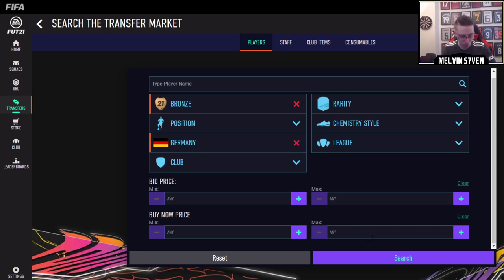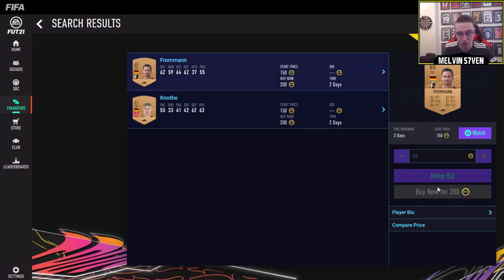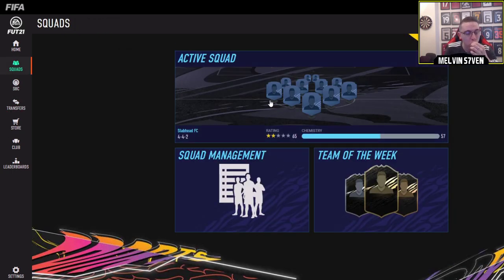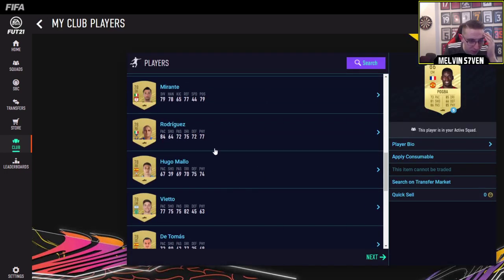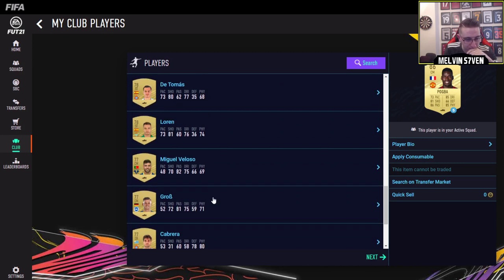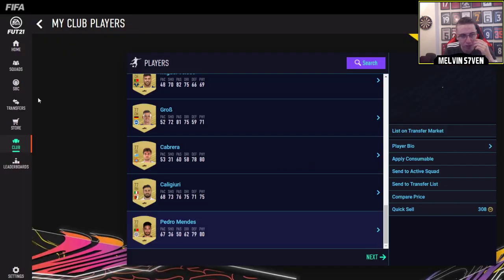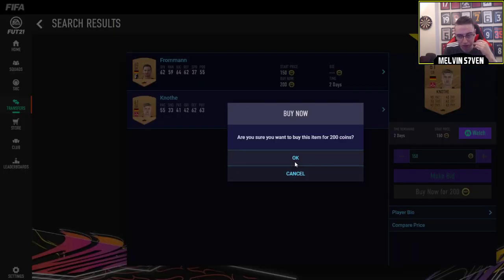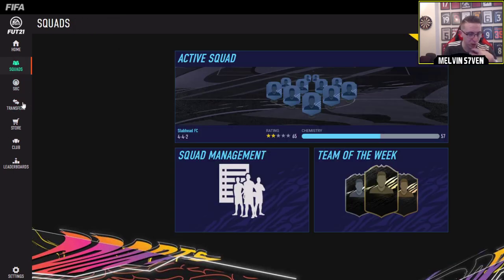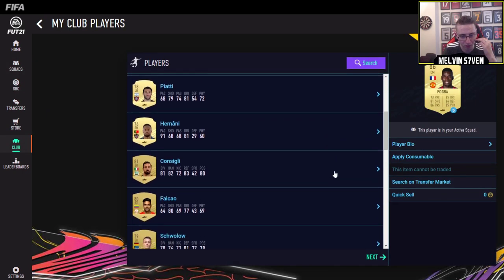Buy now price - we want maximum 500 coins, see if there's anything. There is - can we buy that? No, is it already gone? Oh, I don't have any coins, I'm such an idiot. I'm going to have to discard a random player that's really not going to go for a lot. Pedro Mendes is probably not going to go for too much, so if I discard him and go back onto transfers - nice. It might be an idea picking him up as well because people will be doing this SBC, so that's probably a good trading method. I'm going to do that before everyone jumps on the bandwagon.